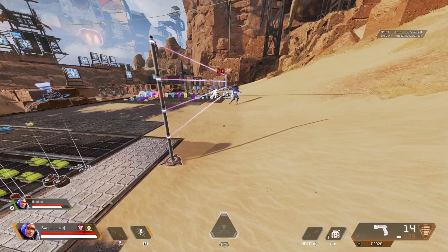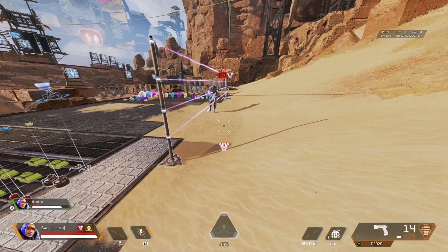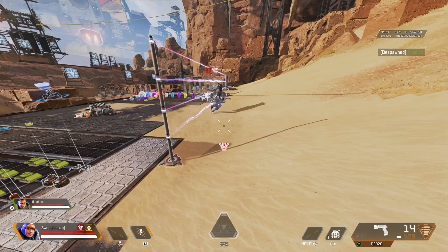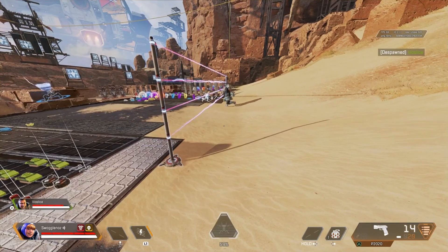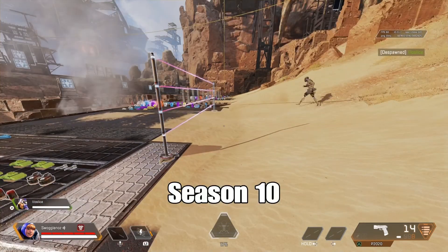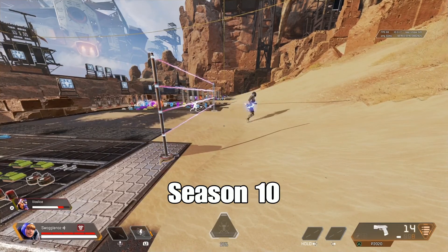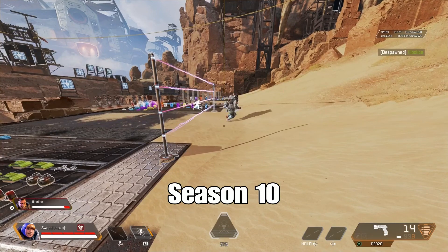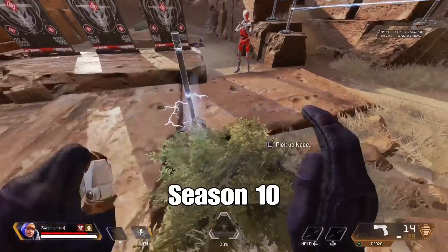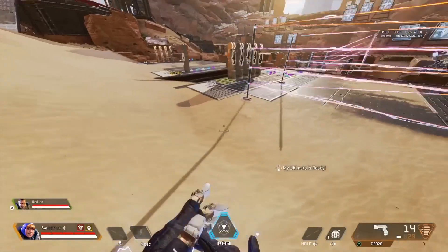There have been quite a few changes when it comes to the fences and damage against opponents. First, damage when crossing the fence has gone up by 33% — on normal characters it's gone from 15 up to 20, and on big boys like Gibby and Caustic from 13 to 17. Second, the stun effect when you go through is doubled from 1.5 to 3 seconds. Third, the tick time has actually slowed down, so that's a little bit of a nerf. You can see in Season 10 that was hitting every half a second; it's now gone up to every second.